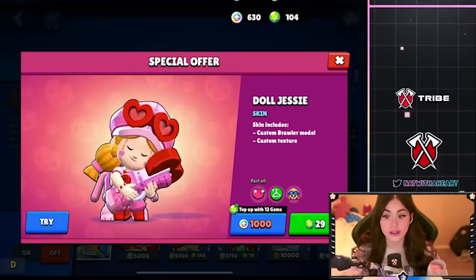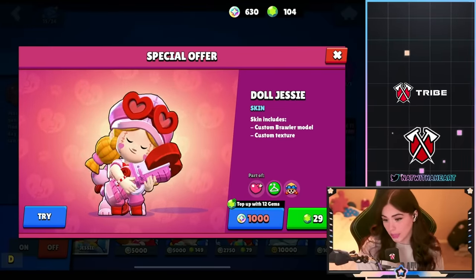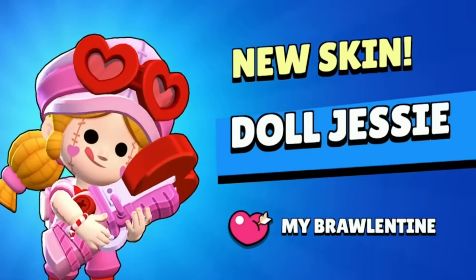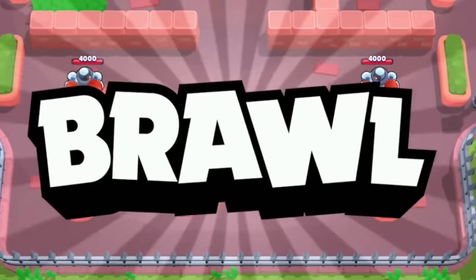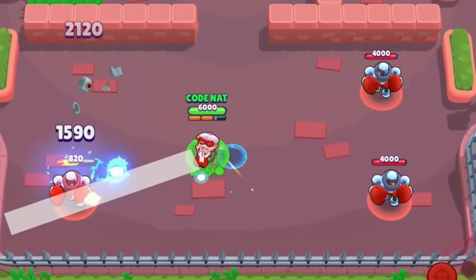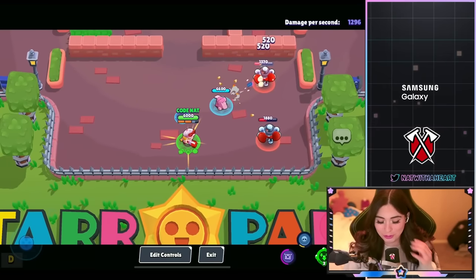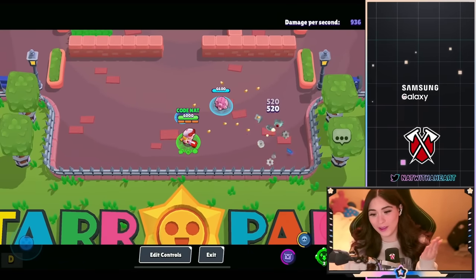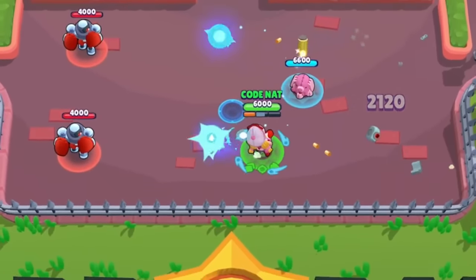We have the Doll Jessie skin — I did not think this was going to be 29 gems, so I'm very happy about this, or 1,000 bling. This is the cutest skin ever and it's going to be my new Jessie skin. I absolutely love pink and all the hearts. Oh this skin is just so cute. I was scared it was just going to be like a recolor — yeah there's nothing really going on with the animation. Let's see her super — it's Scrappy but pink, like a little toy doll. It's kind of like a recolor.